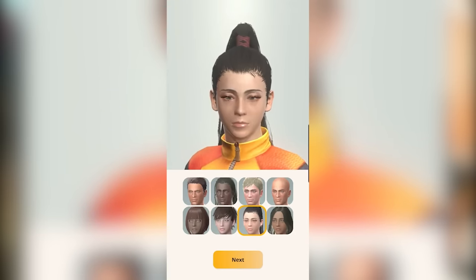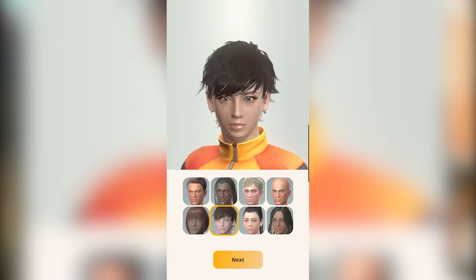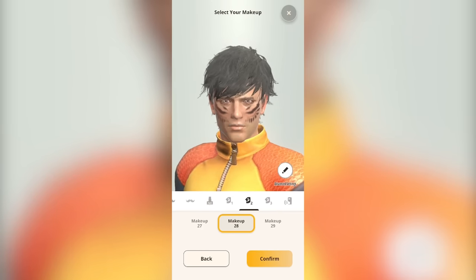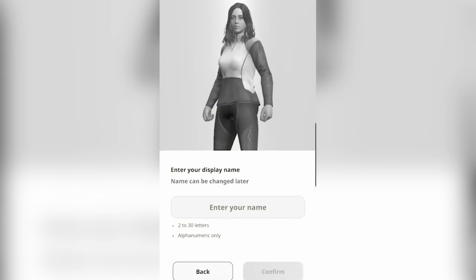The choices are somewhat limited, but there's a lot here. You can change gender, skin color, hairstyle, hair color, face type, facial hair, facial makeup, and your voice. Then enter your display name and you're off. This can be changed later too. This footage is from the soft launch, and the game actually forces you to breeze through it, but even immediately after you start the game, you can go into your character and customize everything.